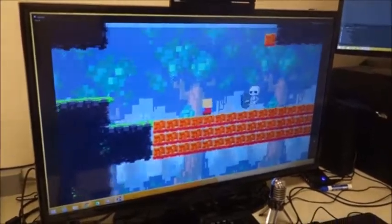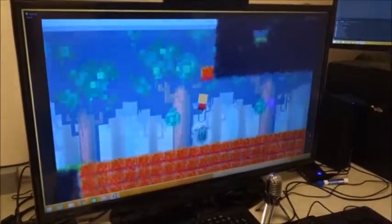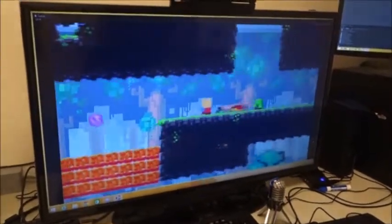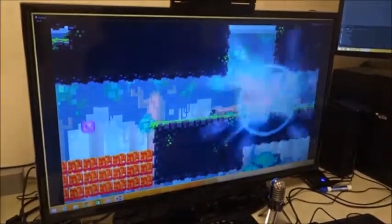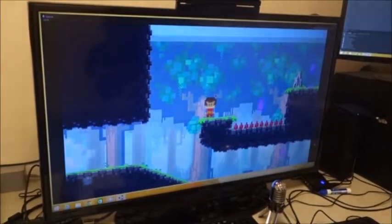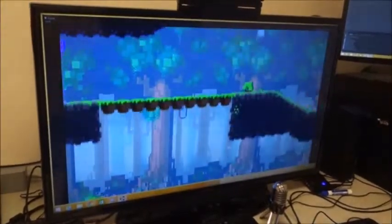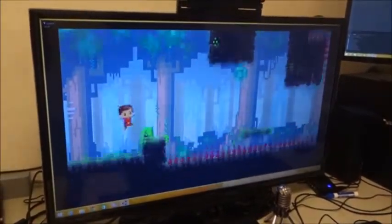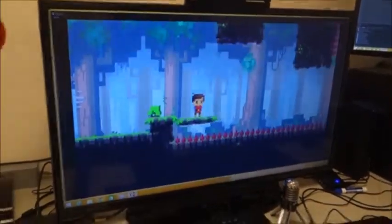I de-evolved to get through this zone because you can see that some of these blocks will fall apart if you're too heavy. So I'll de-evolve, then re-evolve. Now I've got to run back to get up through this zone. And now that I've evolved to skinny pip, I have the ability to wall climb.